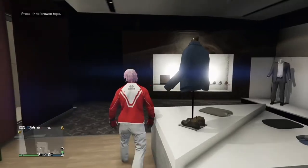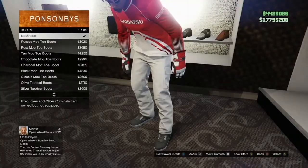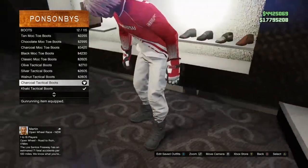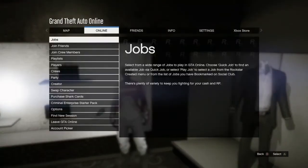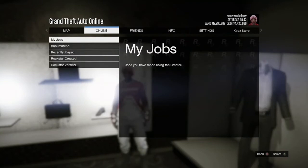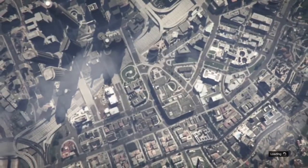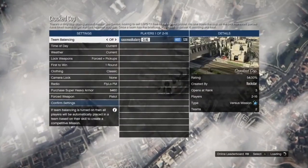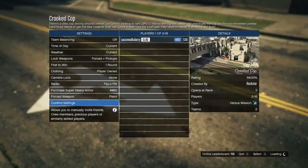Once you've got that, make your way over to the shoes, go to the boots and buy the charcoal tactical boots. After that, back out, hit your pause button, go to online, go to jobs, play jobs, Rockstar created, go to versus and start up Crit Cops. Once you're inside the settings for Crit Cops, make sure you put the clothing on player owned or the glitch will not work. From here, go ahead and either invite your friend or wait for a random for the job to start.